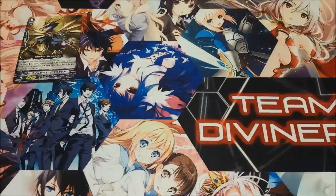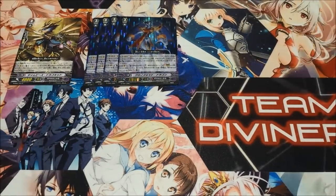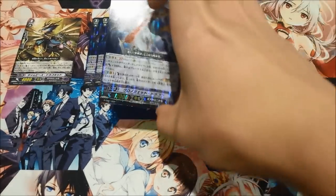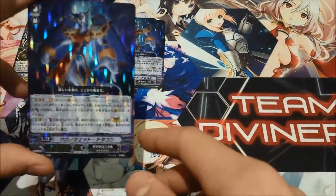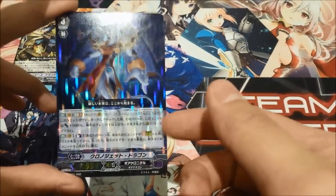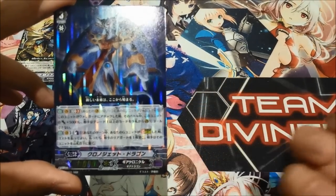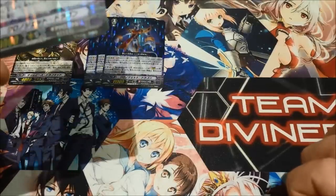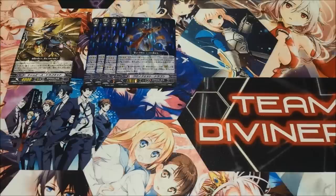Moving on, we play eight grade threes. We run four Chrono Jet Dragons. For those of you who don't know, Generation Break 1, your opponent can't guard with grade ones or higher. And then the other ability is that he can counterblast one, and if you've stridden, it can send one of your opponent's rear guards to the bottom of the deck, if you have one face-up in the stride zone.